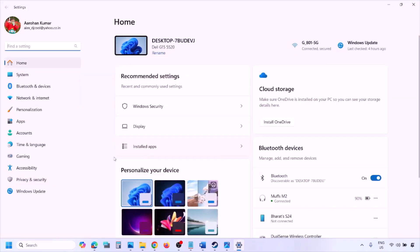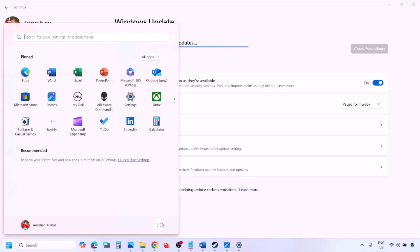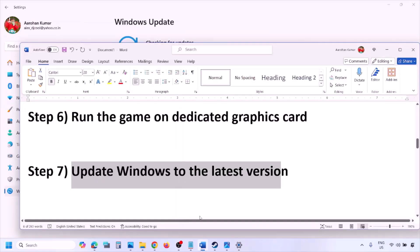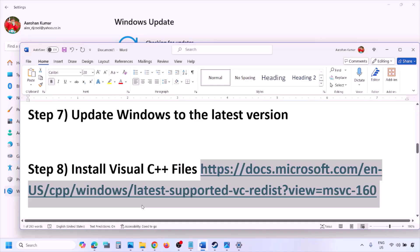The next step is to update Windows to the latest version. Go to Windows Settings, then Windows Update, and click Check for Updates. Once all updates are installed, restart your computer and launch the game.